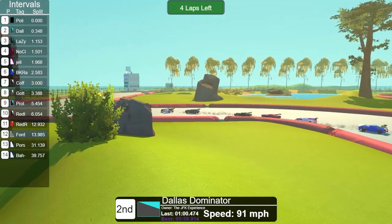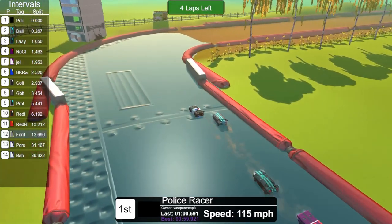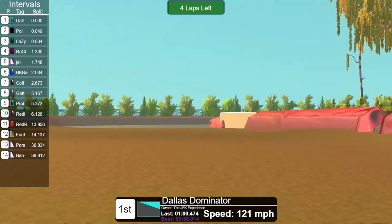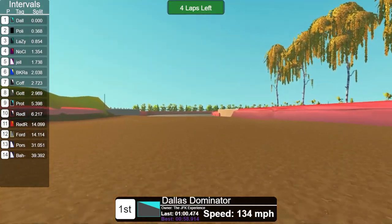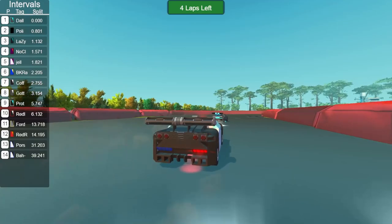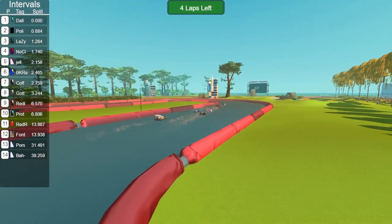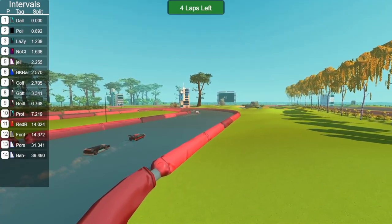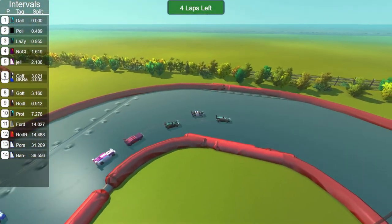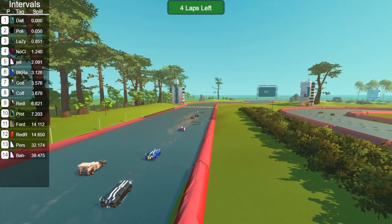Behind them it's Jellyfish, No Clue, BK Racing, and Coffee Mobile the Sequel — all neck and neck with each other as they try to settle down getting into the mid-section of the race. On board we are with third-place Lazy Night 2, who is now directly behind Police Racer right on their rear fender. No Clue is trying to fight off Jellyfish, and Jellyfish trying to fight off BK Racing. A little bit of understeer from the toilet car is making them fall back even more. There is a gap to Redline and Prototype 2 Drag, fighting with each other, and another gap to the Ford Hoonicorn in 11th.